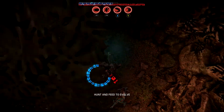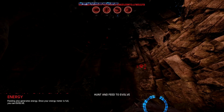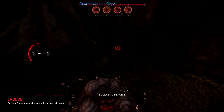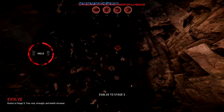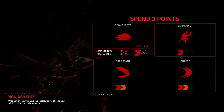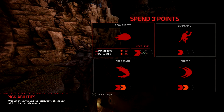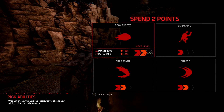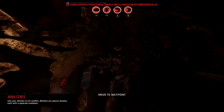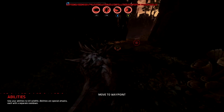Right, let's get evolving. So when you evolve you get to put three points on your skills. For this monster we've got rock throw, leap smash, charge, and fire breath. Those two already have two points in, so I'm going to put one on rock throw and one on leap smash, and another on rock throw. Now look at us - we've grown, we've got bigger horns on our back!